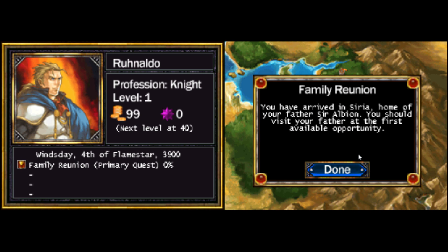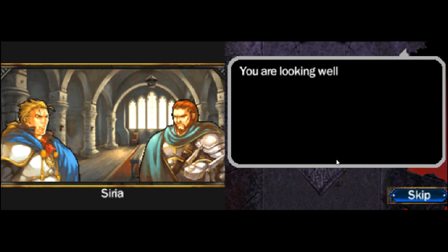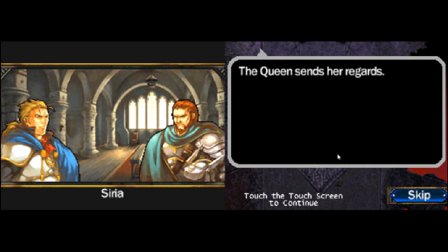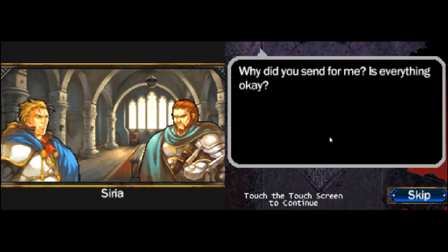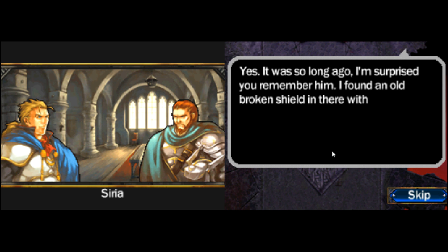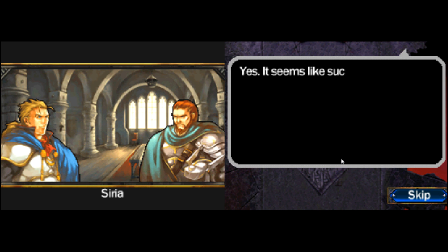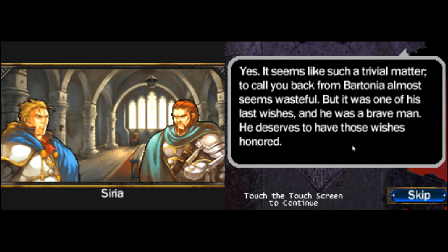Let's get this all done. "You have arrived in Syria, home of your father, Sir Albion. You should visit your father at the first available opportunity." "Father, I came as soon as I got your message." "You are looking well, my son. The training in Bartonia obviously agrees with you. We have missed you here in Syria." "The queen sends her regards." "Queen Gwendolyn is a good person." "Why did you send for me? Is everything okay?" "I found something odd in the West Tower and wanted to give it to you personally." "I found an old broken shield with a message from your grandfather — it said the shield was to be given to you."